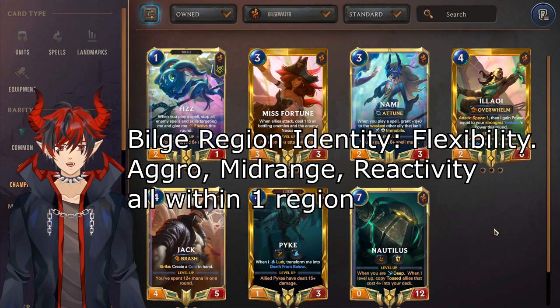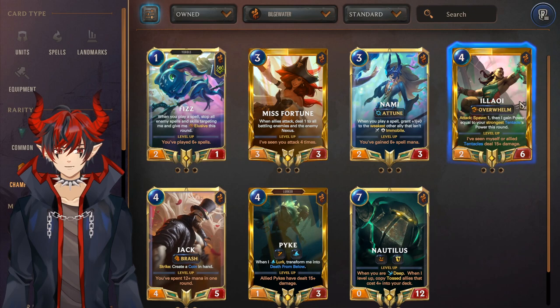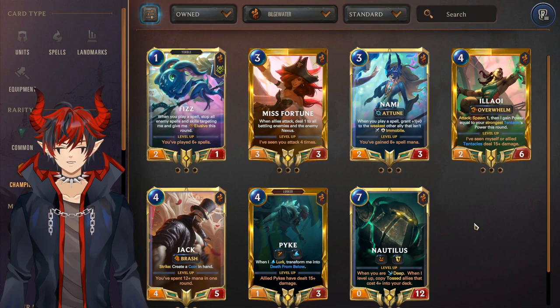Moving on to Bilgewater, there are four clear winners right now: Fizz for Samira/Fizz aggro, Illaoi for tentacles, Pike for Lurk, and Nautilus for Deep like the Maokai/Nautilus deck. The next best is Miss Fortune for scouts or Miss Fortune/Swain aggro. Nami and Gangplank are lacking comparatively — there have been some decks recently but they're not as good or as beginner-friendly.